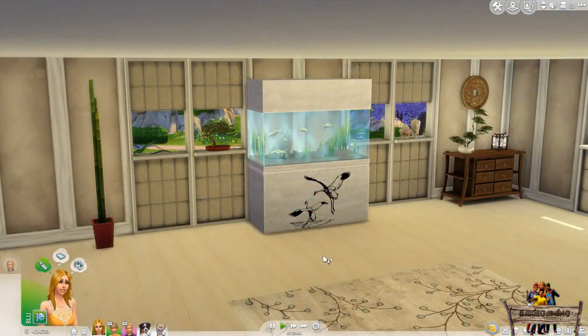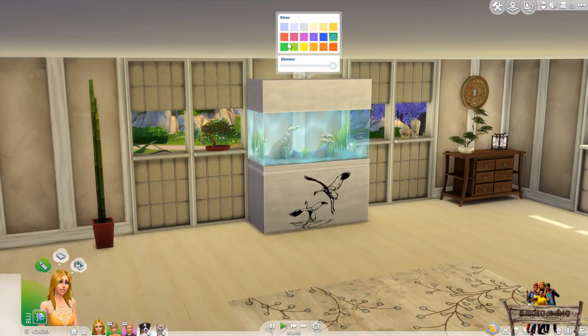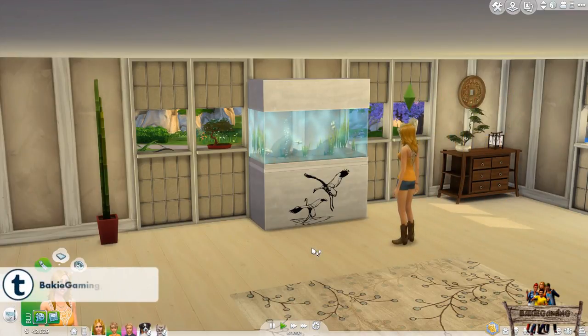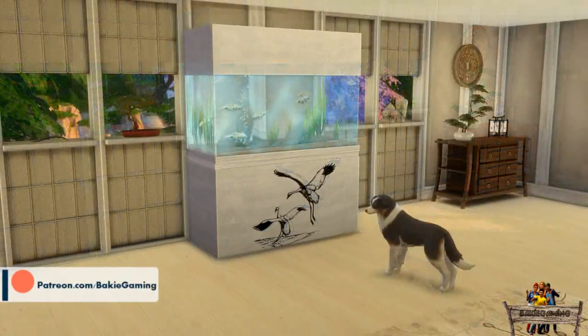Now let's take a look at the available interactions while in live mode. First of all, I deleted the option to add or delete fish from the aquarium — this aquarium will always have 5 koi fish swimming around. Just like with the other aquariums, you will be able to set the light inside on or off. While on, you are also able to change its color and make it shine more or less bright. A new interaction is viewing the koi fish, which can be done by both your sims as well as your cats and dogs.